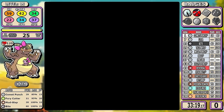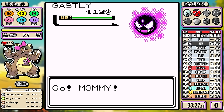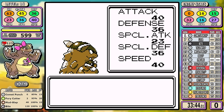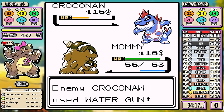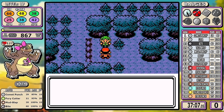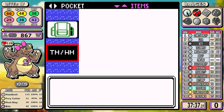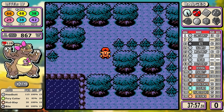Rival number two is next, and just to show how bad 40 special is: Bite cannot one-shot Gastly, and Mud Slap can't either — you're just throwing caution to the wind hoping nothing bad happens. It doesn't. This is a milestone battle for Kangaskhan because it's the last time I ever have to use Comet Punch in the entire playthrough. An Ilex Forest Headbutt is up for grabs, and to say that's an upgrade would not do it justice. There are also two Ethers to pick up that I'll make full use of throughout the run.